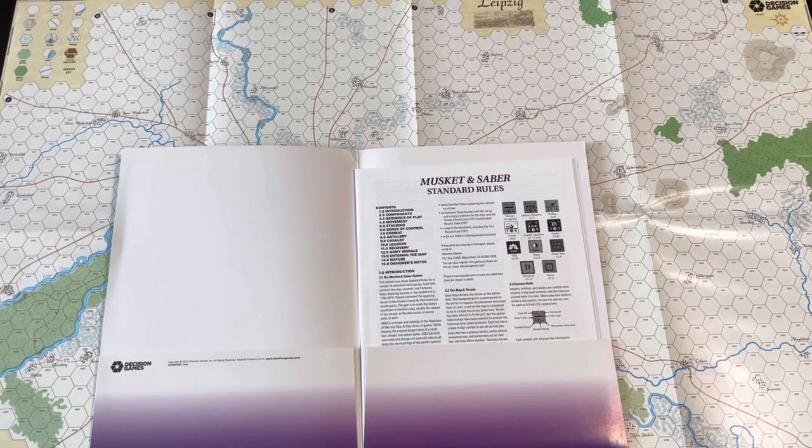On one side you had the French Empire as the primary actor, and on the other side you had the Austrian Empire, Sweden, Russia, Poland, and even a few British forces — though I don't recall if they're actually represented in the counter mix. It was a very small contingency under Bernadotte, who was Napoleon's ex-marshal and was now the Crown Prince of Sweden at this time.